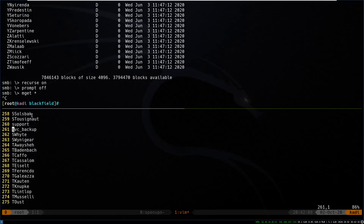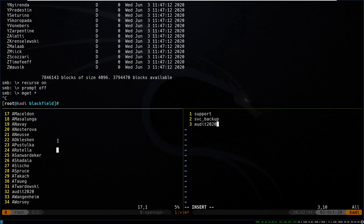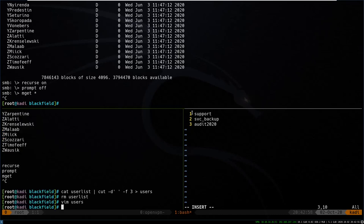Going through this we see a few that stick out. I'll call this notable users — we have support, svc_backup, and audit2020. Out of all these, attacking the outliers makes the most sense so we'll start going after these users.